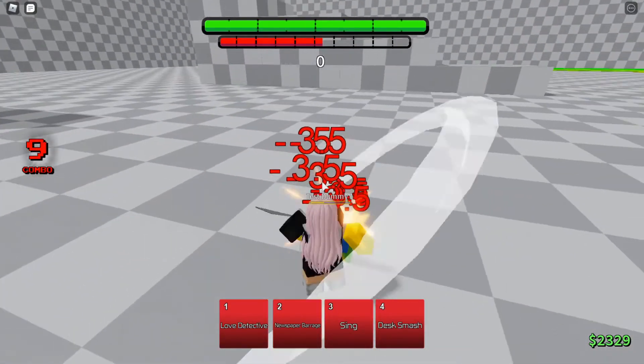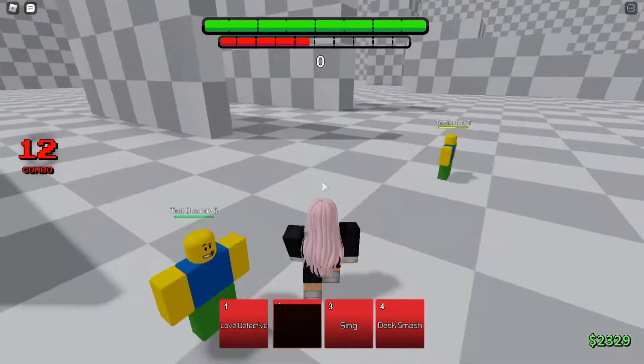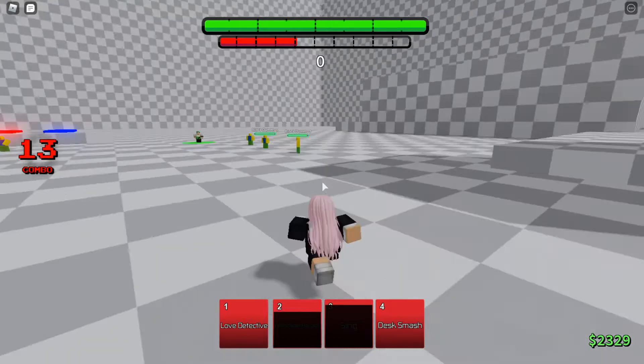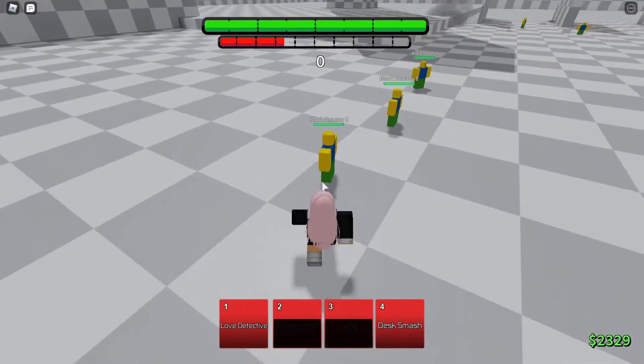Next one is Newspaper Barrage — it's auto aim, so you can just go there and it hits. Very good move. And the next one is a guard breaker which is Sing — it hits multiple people nearby and also does a guard break. Next is a flung move.